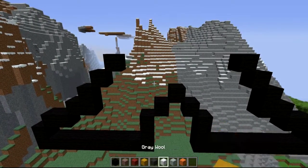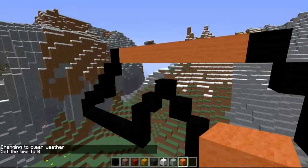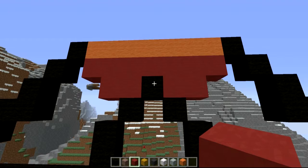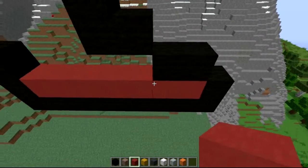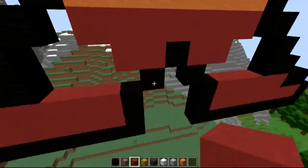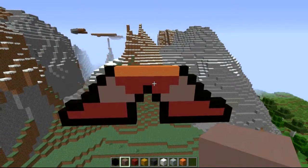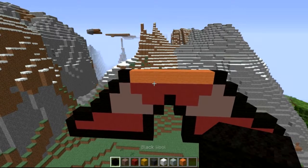Let's add a bit of detail. Grab your orange wool and bridge those two black sections together with a line all the way across. Underneath that, grab your red stained clay and run another line all the way along, then come in one from the edge and add two out on each side. For the shoes, add a line of seven at the bottom, then a line of five on top - same on the other side. Fill in the small segments with light gray wool or skin color. The old comics had that really strange skin color and I'm just going with it.